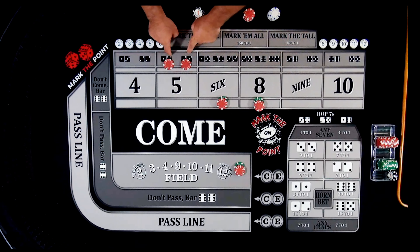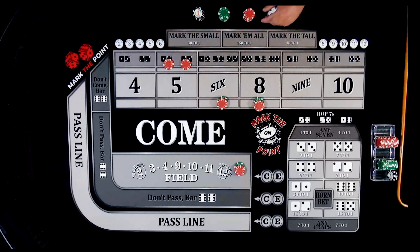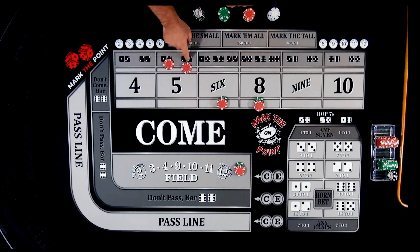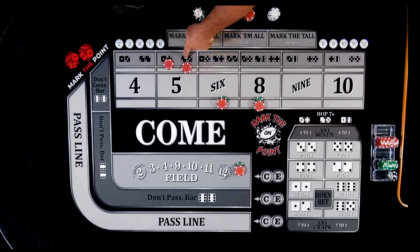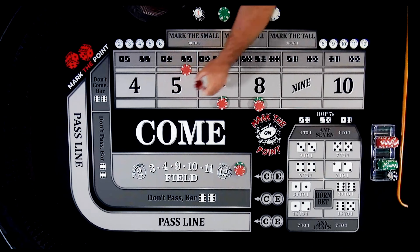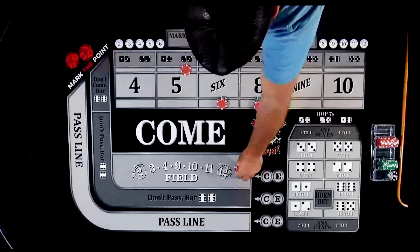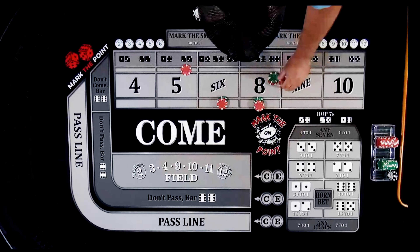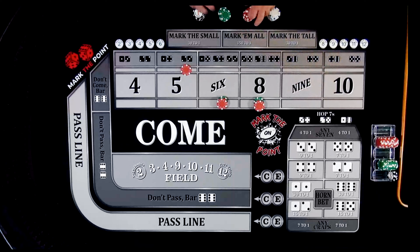Let me show you how these work with the other payments. Let's say you hit a five — it could be a three-two or a four-one, it doesn't matter. If you hit the three-two for a five, you're going to lose the hot bet on the four-one. You're going to lose the field because there's no field five. So this is a loss — let's pull it back. However, on this bet it pays 15 to one so you're going to get paid $75.